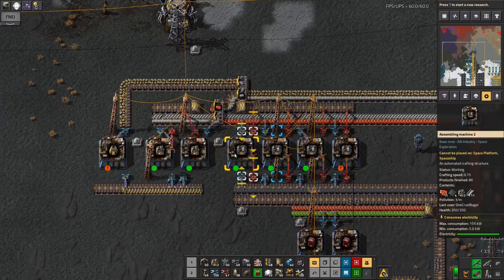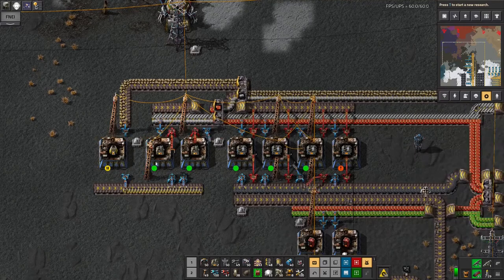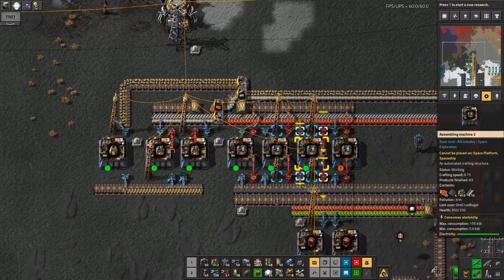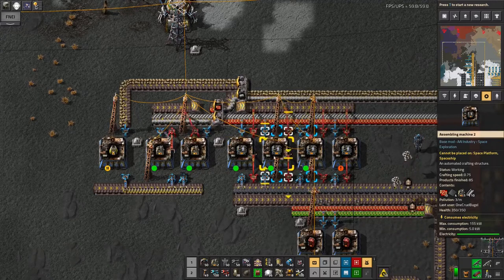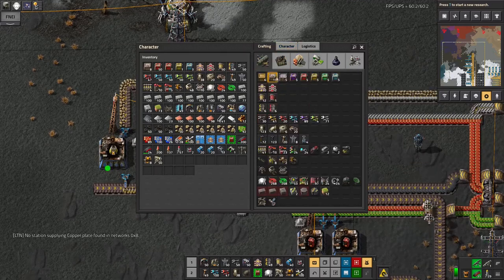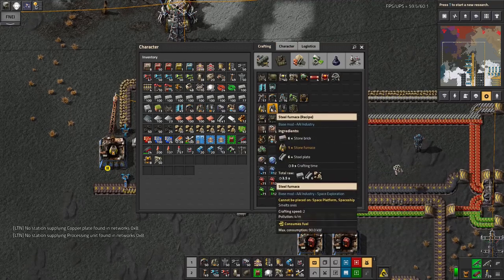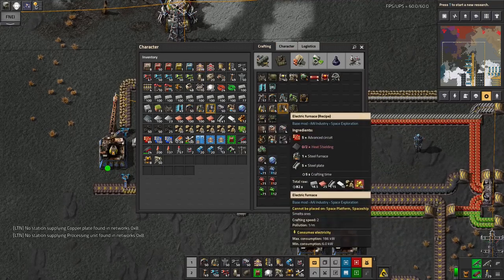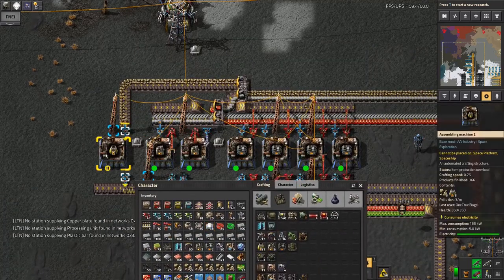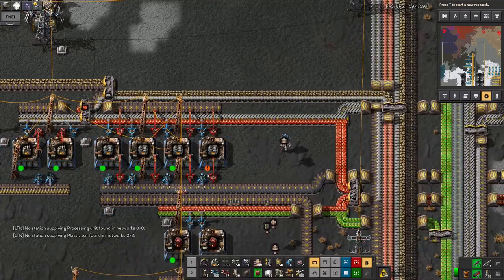You need electric furnaces for the purple science. So we've got the normal stone furnaces being built here, passing along this belt into the steel furnaces, which take a bit longer to make, and then along to the electric furnaces, which take even longer to make. Half a second to make a stone furnace, three seconds for steel, five seconds for electric. So I don't actually need a whole machine making these furnaces, but you can't split them up, so it's as close as I can get.